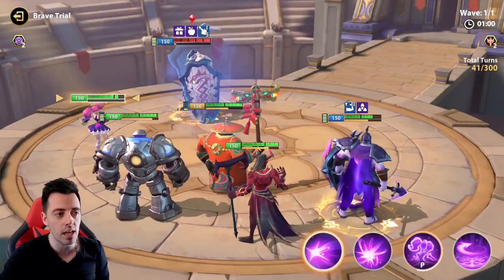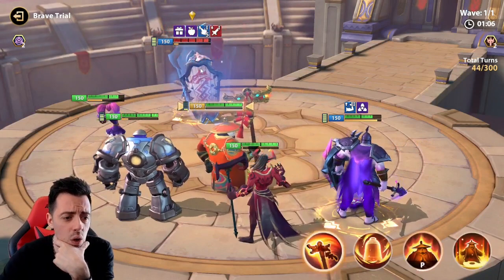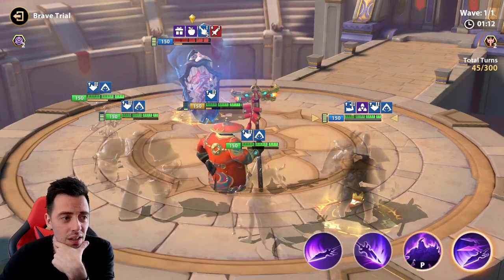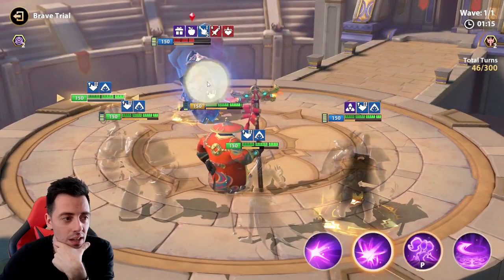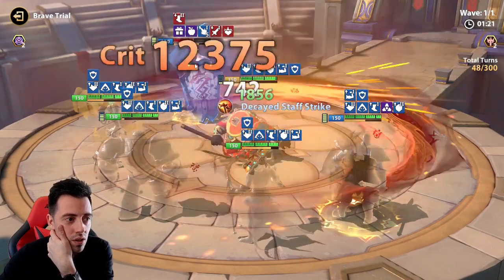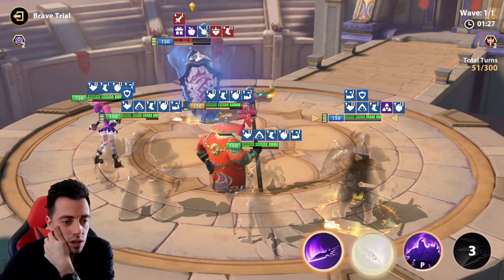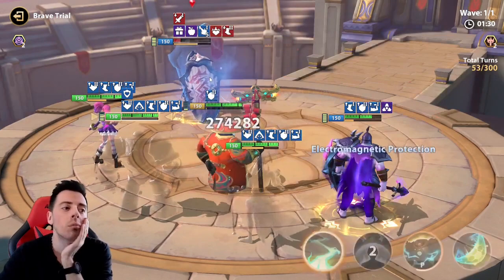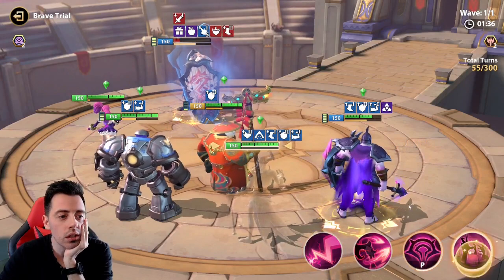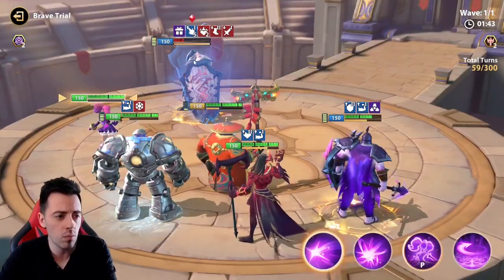This is an old defense we were using before but today it's not working against us. Oh, this next one might be annoying because he can heal a lot. I'm not sure if I can kill him using only Queenland, but maybe I can reduce his speed so he doesn't heal that much. I have to control his turn meter though. Turn meter reduction. Ultimate is back. He's dead — I won this one, perfect.